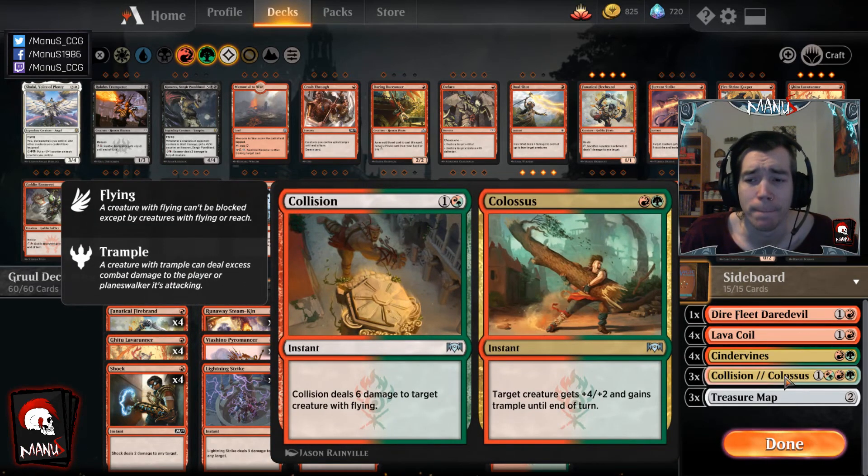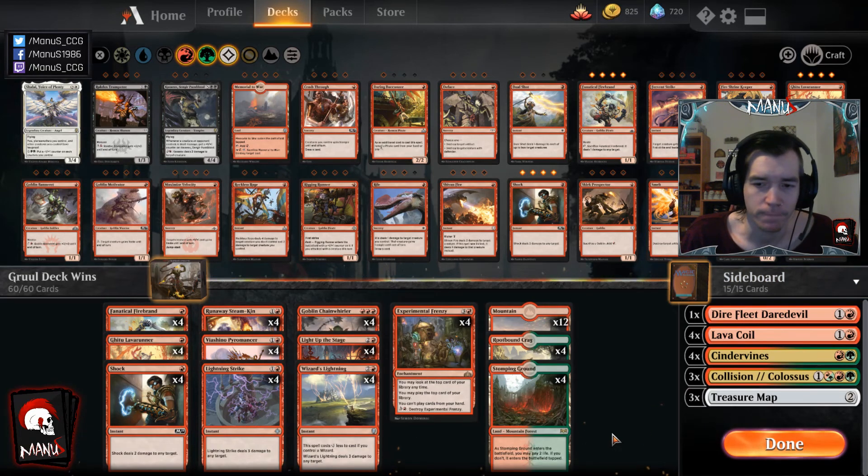Collision//Colossus comes in against mono blue and Drakes, but also against Esper because it's never fully dead — you can use it on a creature to deal damage. It's a semi-free answer to sideboard cards like Lyra, which could otherwise take over the game completely. Having a cheap, flexible card that can kill a Lyra but isn't a dead draw if they don't have it is pretty good — that's where Collision//Colossus comes in handy.